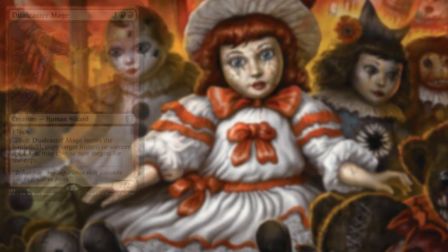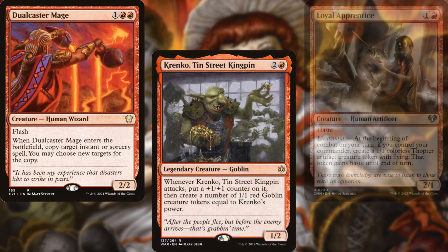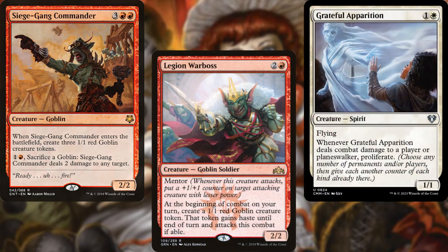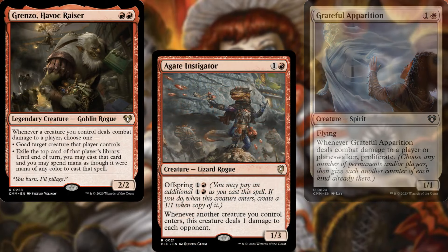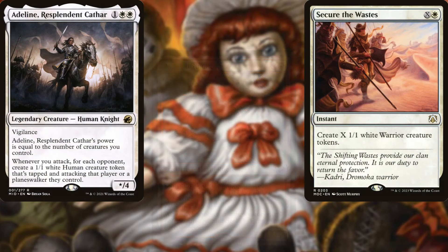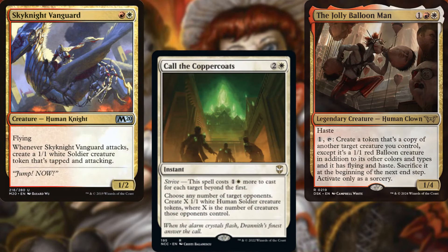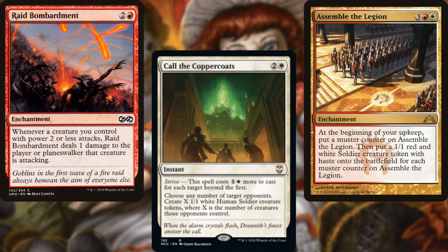The core of our deck consists of Dual Caster Mage, Krenko Tin Street Kingpin, Loyal Apprentice, Siege Gang Commander, Legion Warboss, Grateful Apparition, Grenzo Havoc Raiser, Agate Instigator, Secure the Wastes, Adeline Resplendent Cathar, Molten Gatekeeper, The Jolly Balloon Man, Sky Knight Vanguard, Call the Coppercoats, Assemble the Legion, and Raid Bombardment.